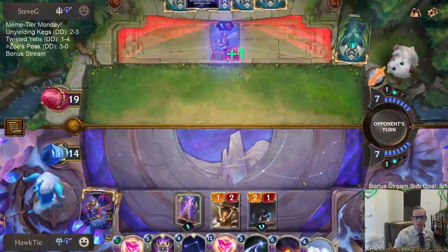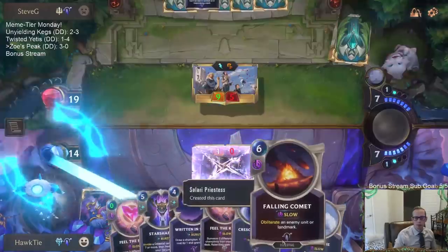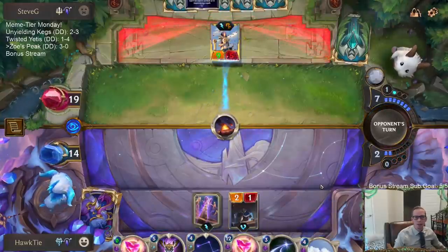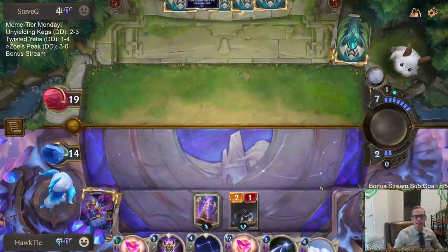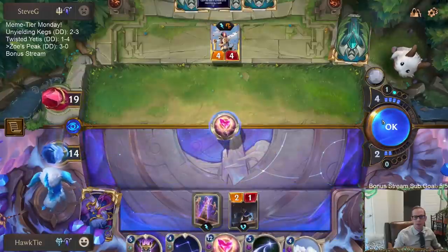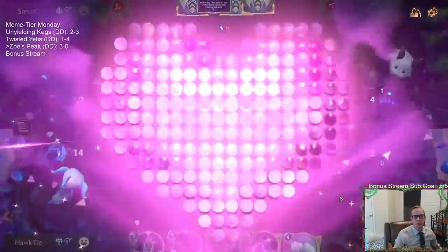We made a gem cost 0. They need single combat or Bastion — hopefully neither. Yes, okay. Now we probably win this game. That Fiora still has to kill four things. Looks like we're going to be 4-0 and taking our deck over to ranked — that's what we do if our meme tier deck goes 4-0.